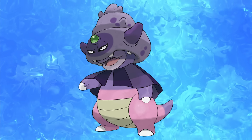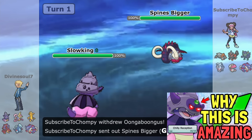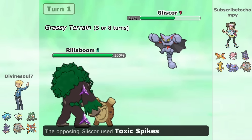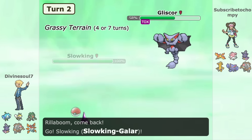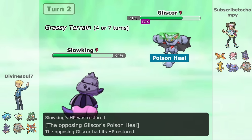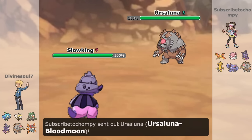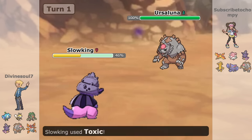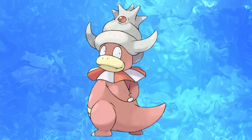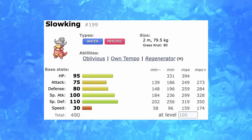Remember when Slowking-Galar was so good in the post-HOME metagame? I even made a video talking about how its Chilly Reception combo with Black Sludge at the time was extremely good, but now it has dropped off heavily. Its Poison typing can come back to bite it because even though it can absorb Toxic Spikes from Gliscor, Gliscor can bait it with Earthquake or even Knock Off. Gliscor's immense popularity has definitely caused its huge decrease, and other threatening Pokémon like Blood Moon Ursaluna can run roughshod over Slowking-Galar. Jolteon Slowking might serve better, as at least it can take the threatening EQ and only has Knock Off to worry about with Heavy-Duty Boots.